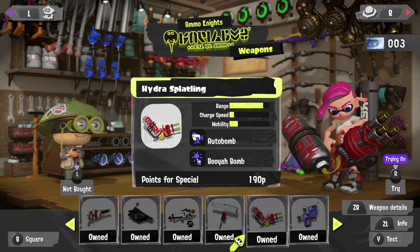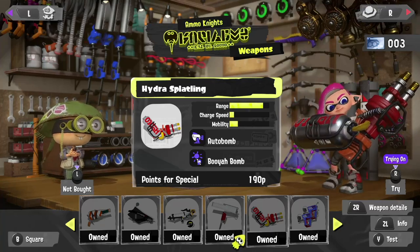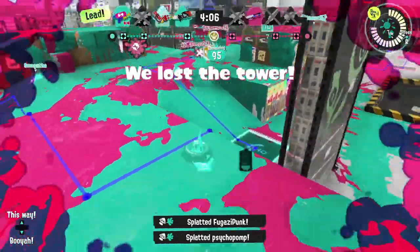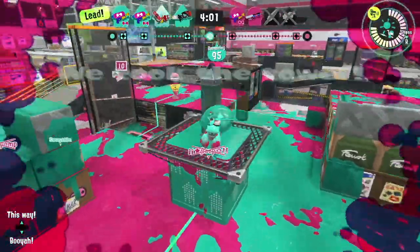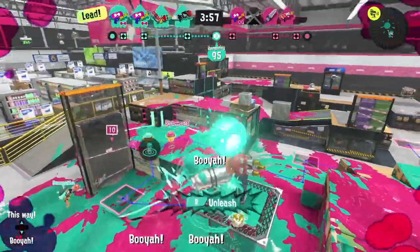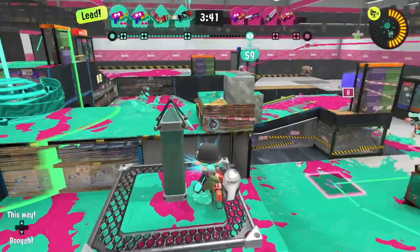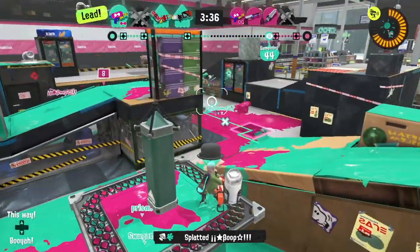Next is the Hydra Splatling. Big brother to the Heavy Splatling, this heavyweight beast has an incredibly long charging and firing duration. Normally dealing only slightly more damage than its smaller counterpart, when it becomes fully charged, the Hydra activates a damage boost, able to splat opponents with only three hits. The vanilla or base kit is equipped with an autobomb sub and a Booyah Bomb Special. Slow moving and quite the guzzler, the Hydra Splatling is feared for its range and firepower — this weapon has one of the longest ranges in the game, second only to the E-Leader.